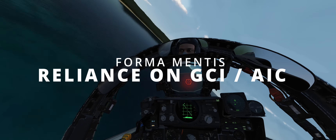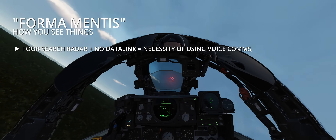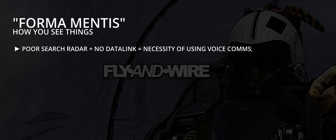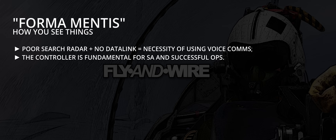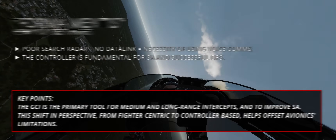Reliance on GCI or AIC. The points discussed so far already hint at the different approaches required of the crew when operating the Phantom. Poor radar, no data link — only voice comms remain. Like many other third-generation airplanes, the controller is a fundamental component of SA and successful operations. Unfortunately, the status of GCI and AIC in DCS is disappointing, and finding a human controller really is a must to make the best out of the Phantom. The GCI is the primary tool for medium and long-range intercepts and to improve SA. This shift in perspective from fighter-centric to controller-based helps offset avionics limitations.